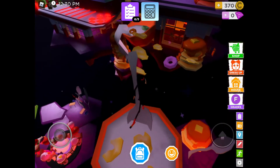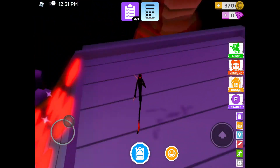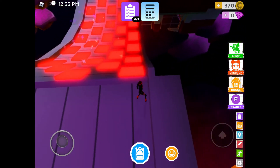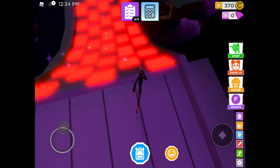When you step on these tiles they disappear, so go on this one, then go on that one quickly and jump the other way. This is a checkpoint right here - checkpoint saved! This is the tricky one.